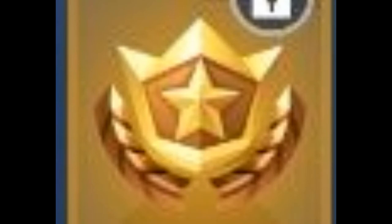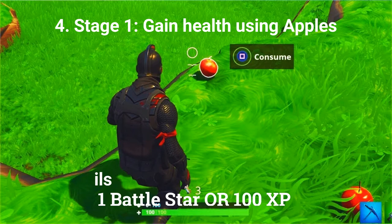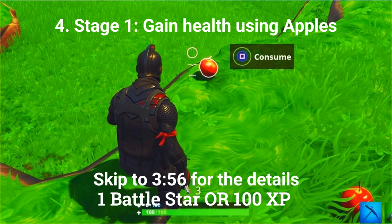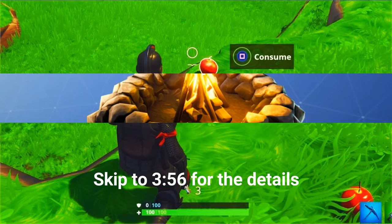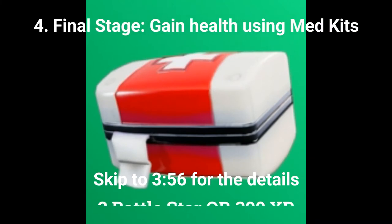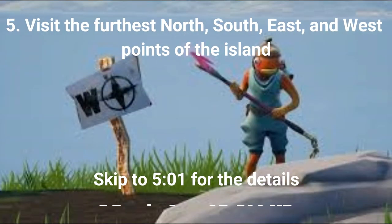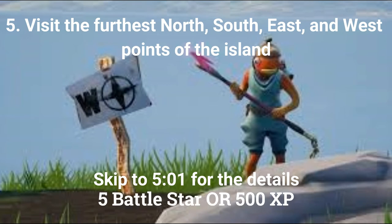The next 4 challenges are only for people that bought the paid battle pass. The fourth challenge is another stage challenge. The first stage is to gain 25 health from apples, the second stage is gain health from campfires, and the final stage is gain health using medkits — all worth 5 battle stars or 500 XP if you're at tier 100. The fifth challenge is to visit the furthest north, south, east and west points of the island, also worth 5 battle stars or 500 XP.